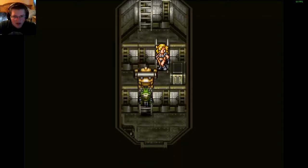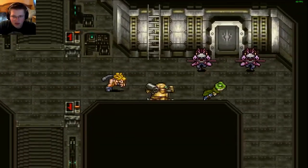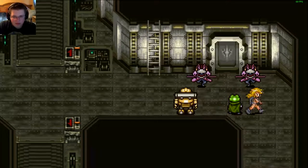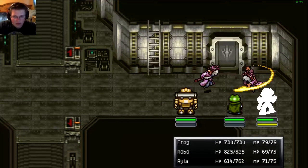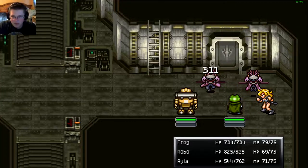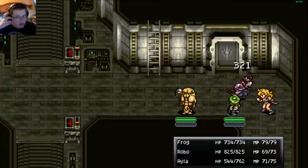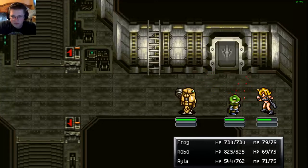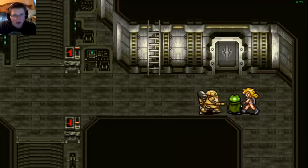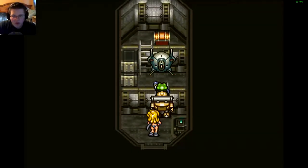We're just doing it the cool way — no sneaking around. We can just grab our stuff. We'll have to go through these people here; I'm sure Ayla could help out. These guys are fairly weak so we'll just walk right through them. There we go. We'll have to fight another robot here.